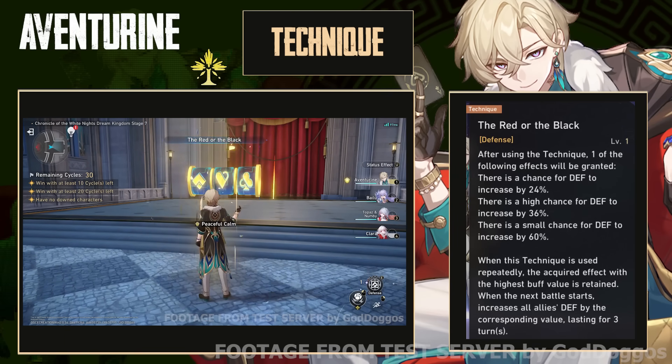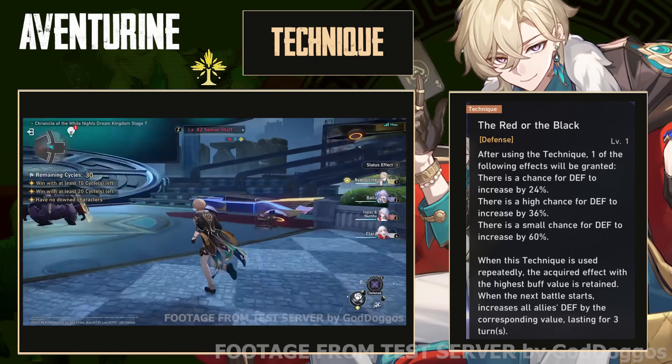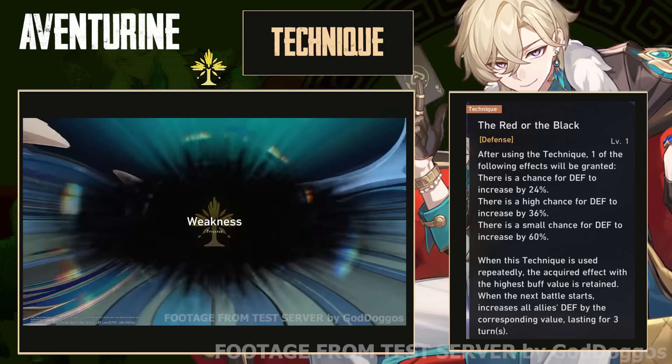Aventurine's technique rolls RNG. As shown here, if you get 1, 2, or 3 of a kind, you gain a team-wide defense increase of 24%, 36%, or 60% for 3 turns. Needless to say, you are targeting the max every time.